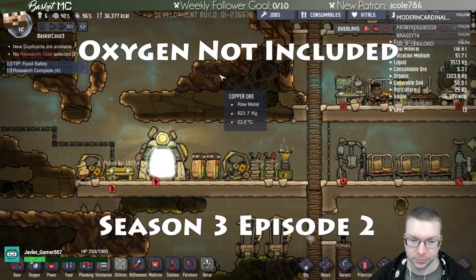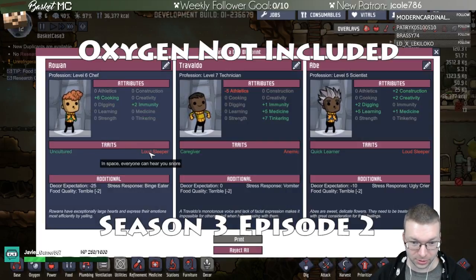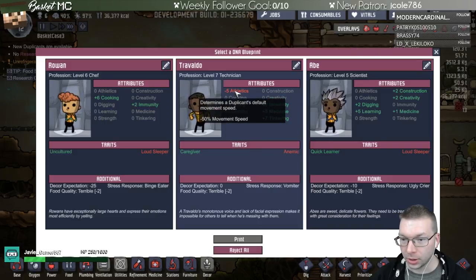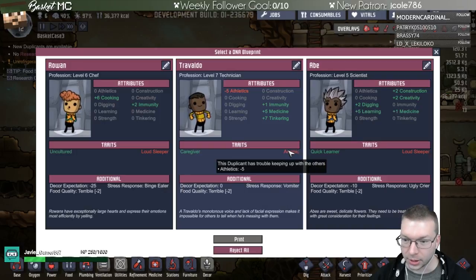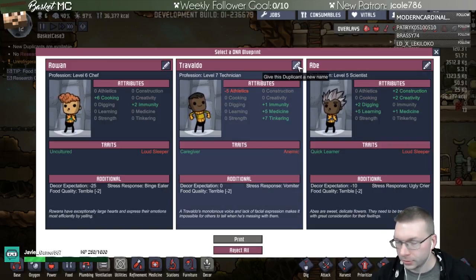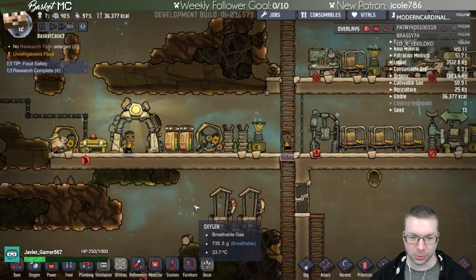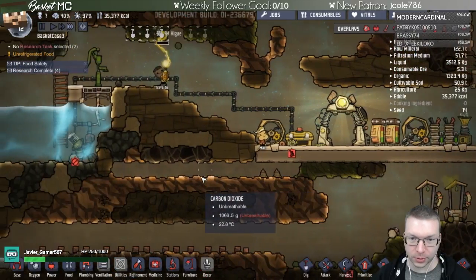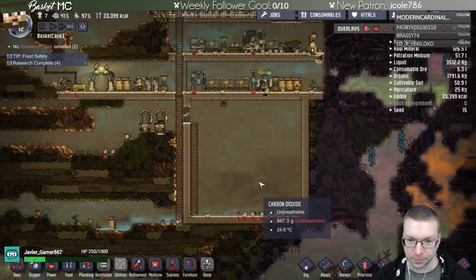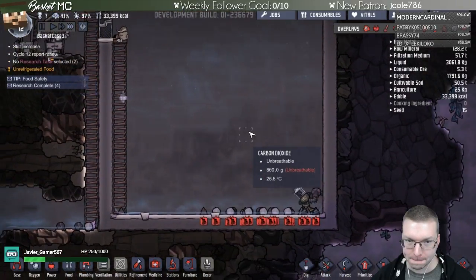We got a new duplicate, but we already have a cook so we don't need that person. This new person is really good at fixing stuff and cleaning things, not very good at moving — that's fine. They're a sleeper with a negative trait, not very good at running around. I like this one the best. Welcome! We have another person — I haven't played this in forever. Okay, I remember where we are — we're clearing off all the stuff down here.